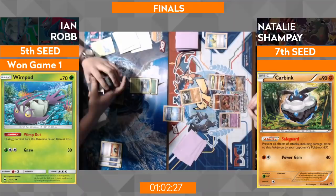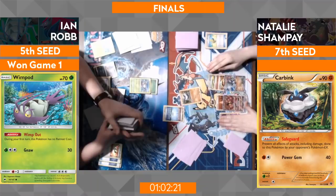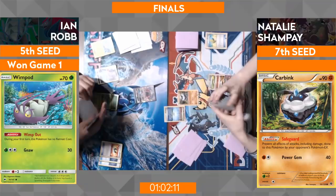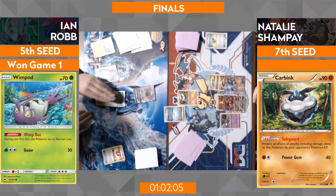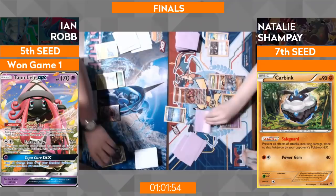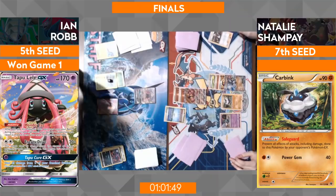Ian's running a heavy count of Field Blowers — three of them — but not necessarily finding them to loosen up the board. Parallel City putting the pressure on as it does. Ian is getting kind of desperate, drawing more supporters, making sure he's set up for next turn. There's the big Guzma — that is huge right now. The only Zorua on board is going to be the Jet Punch setup, the knockout on the Wimpod, and Golisopod can only do so much right now without the draw support of Zoroark.